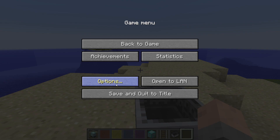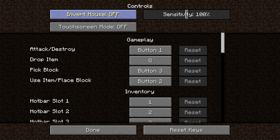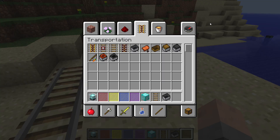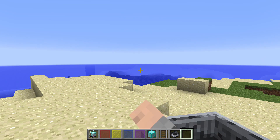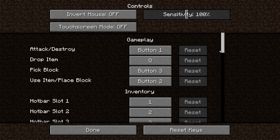One other thing I want to mention is that inside of the controls, you can invert your mouse — this is where you invert your mouse. You can also turn on touchscreen mode. I don't have a touchscreen so I can't really show that off, but that is where it's set.